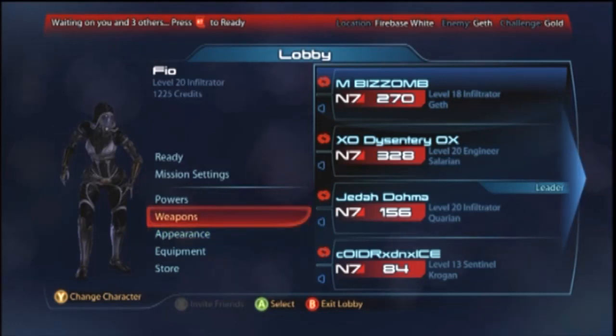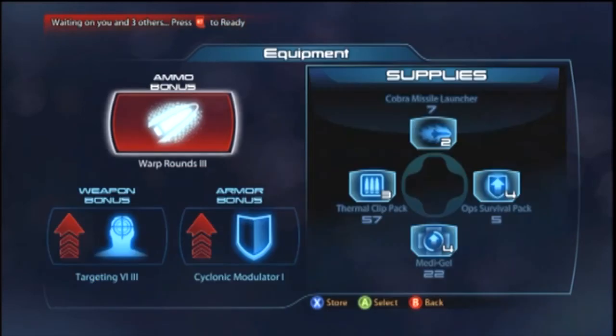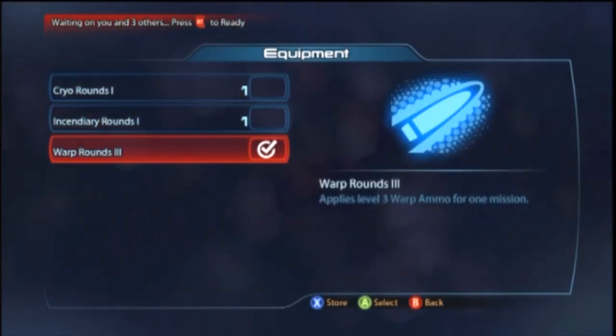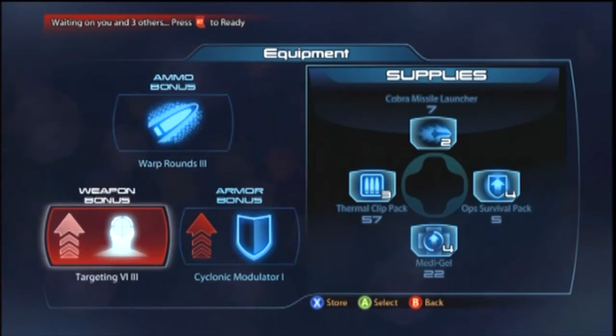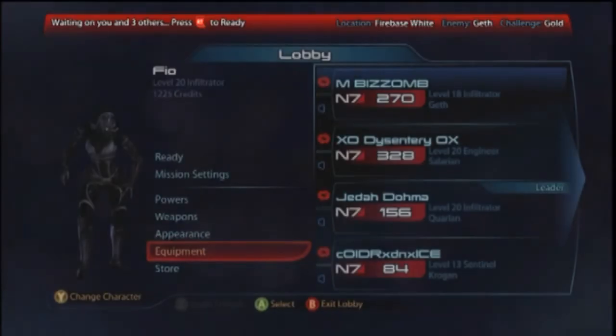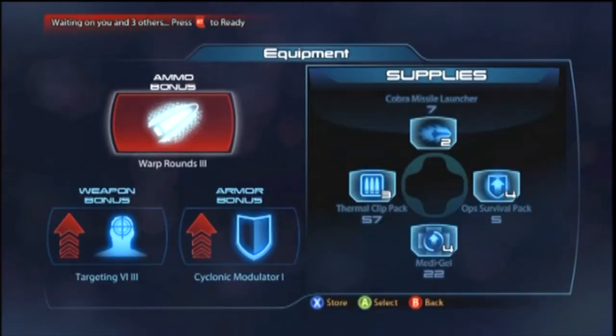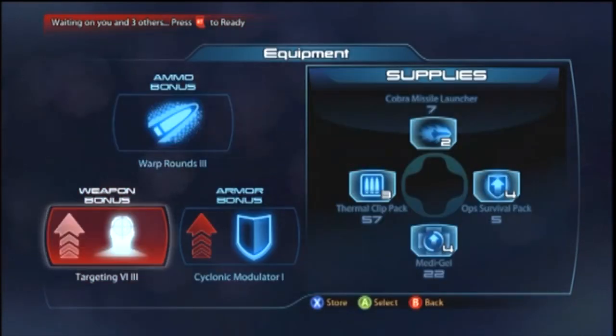Hello, fine folks of the internet. This is Brian with Substance TV doing a commentary on a gold run that I just finished up the other day. We've covered a lot on Substance TV class strategies in Mass Effect 3, and now we're going to actually implement this in the multiplayer itself.